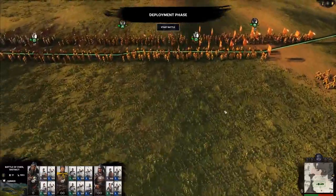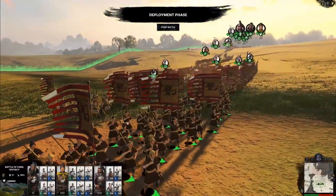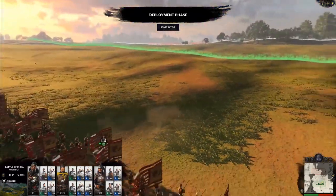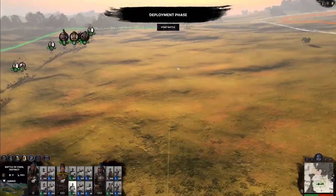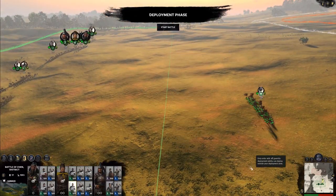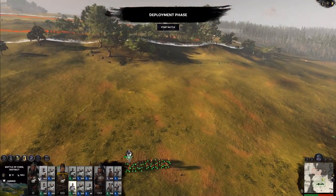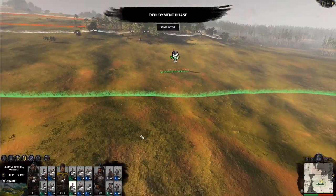If you see another icon here, some characters will give the ability to gorilla deploy with their retinue. Gorilla deployment means you can deploy outside of your deployment zone — you click them and place them there. Guan Yu and Zhang Kai both allow that in their military. That pretty much sums up your deployment — pretty easy, nothing too crazy.